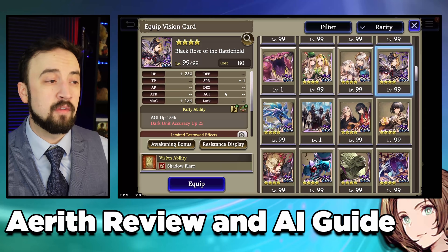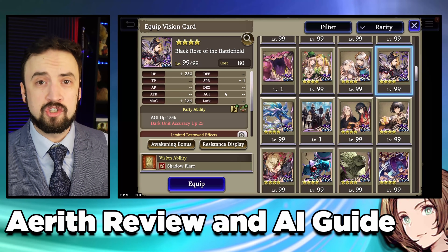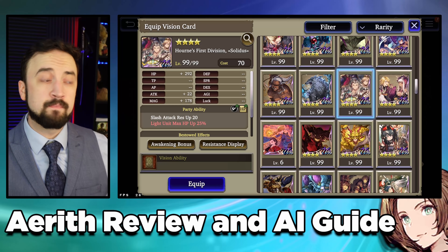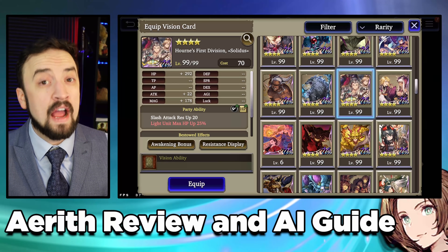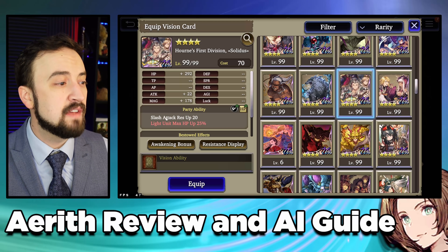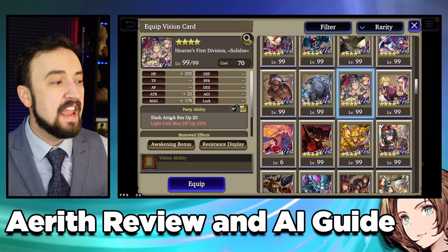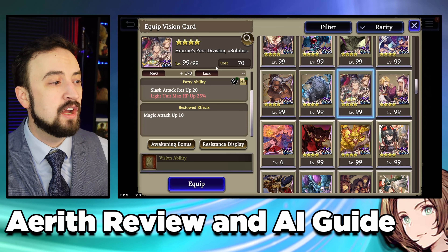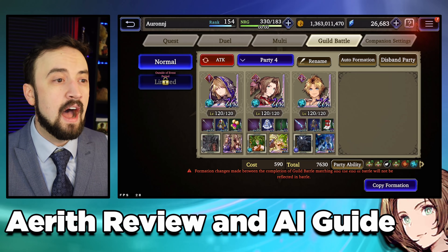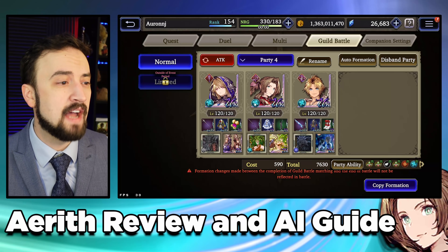I also want to shout out Black Rose of the Battlefield — any mage playing a support role in your group who needs more agility can toss this on them and it'll be fine. And then I want to shout out Solidus, a card we can all go get right now from the Mog Shop. At max level, this gives Slash Resistance 20 to your group, and if you're running her with Light Element units it gives them HP up, plus Magic Attack up for the Bestowed Effect. Really good card on Aerith.